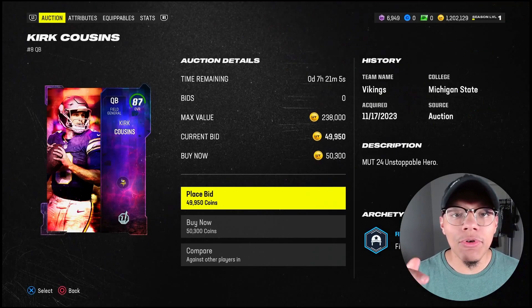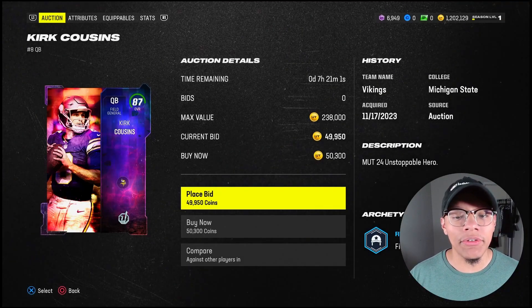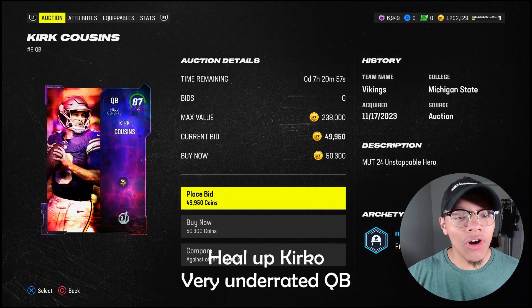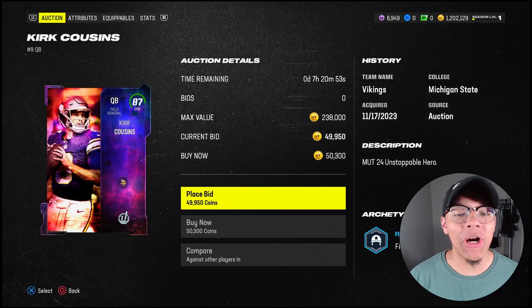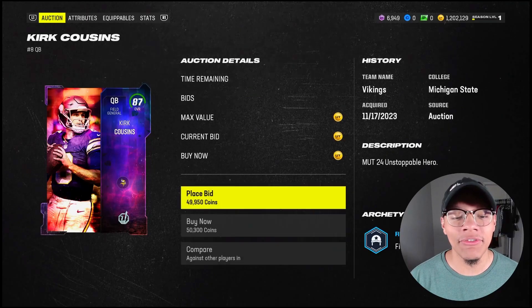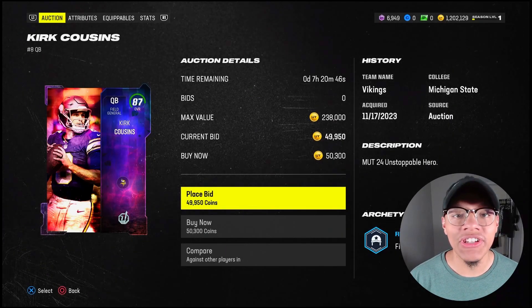We're starting out with our quarterback, the most important position on the field. I did not do any research for this video — I'm going in raw. We got 87 overall Kirk Cousins. He should be able to get the job done. 88 throw power, he meets the thresholds with all the accuracies. Kirk Cousins, it's your time to shine.